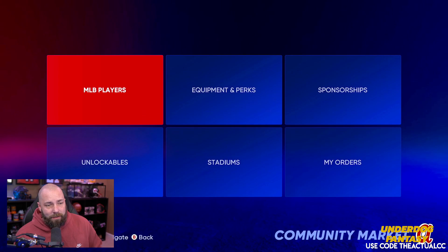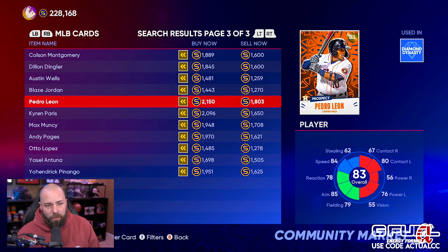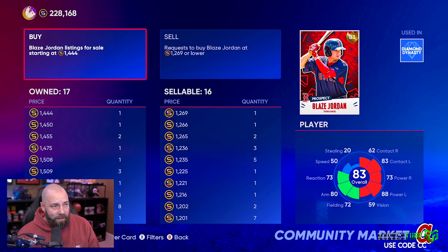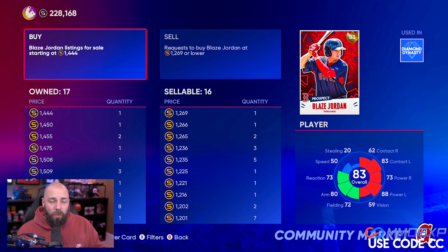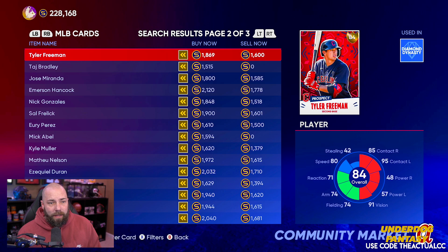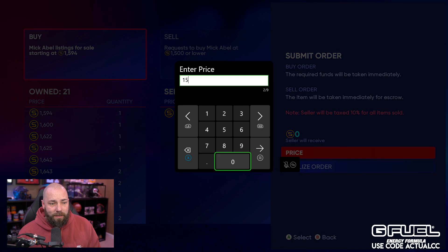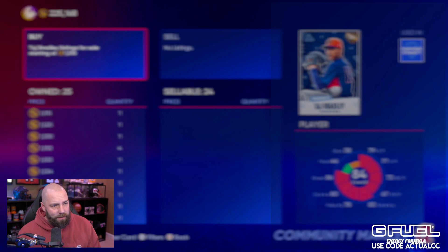Now the big thing that happened is with that new conquest map - conquest maps come out and good things happen for us here. Prospects - 83s are going to quick sell for 1200. So someone like Blaze Jordan here isn't a bad investment. When I'm investing in cards like this, I want to be buying them as close to the quick sale as possible. 1200 - you could try to risk a few stubs, or you could just try to put orders in for 1200 exactly. The 84s are at 1500. There's a couple right here - you could just go put a buy order in for 1500 and literally not lose any stubs potentially. If you need the stubs back, you can quick sell the card. Always keep your eye on them.